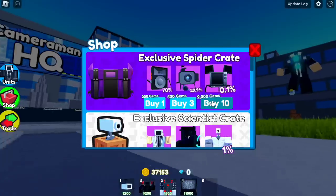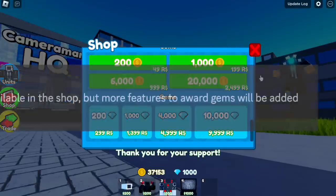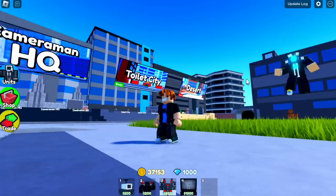The new exclusive SpiderCrate units can only be unlocked using Gems. At this time in the game, you can only use Robux to buy Gems. But don't worry — they will be adding new features for Gems in the near future, so we will be getting Gems soon. Just wait for maybe the next coming update.